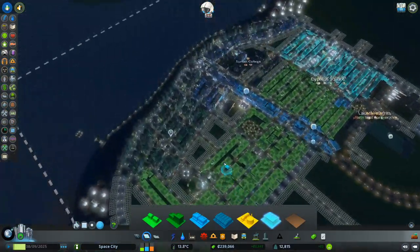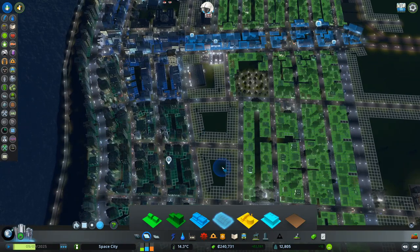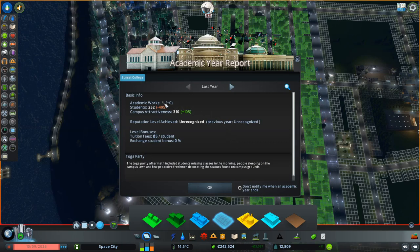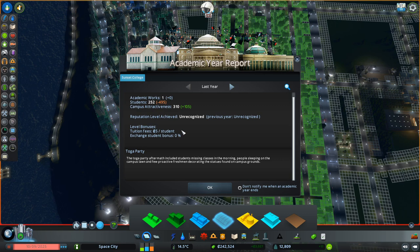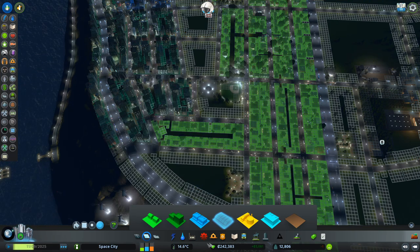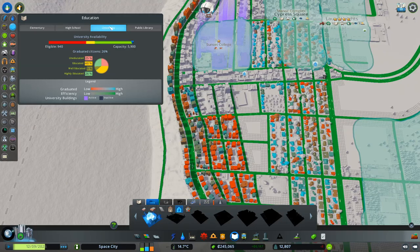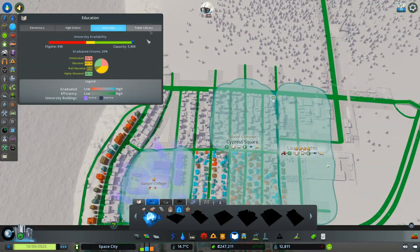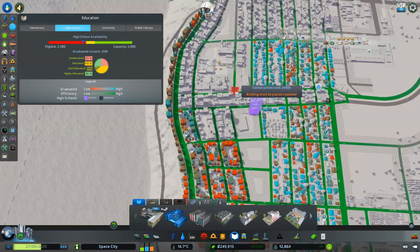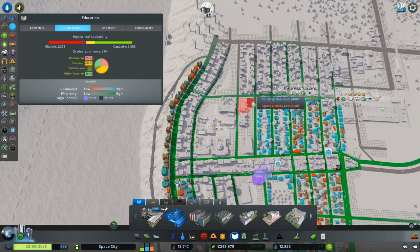Well, we've got demand — let's create supply. We've only got 252 students. We've got a more attractive campus. There's one toga party only. Let's see our educational situation here. Did they all go to the bigger university and stop going to our special campus? We need more high schools — still need more high schools.